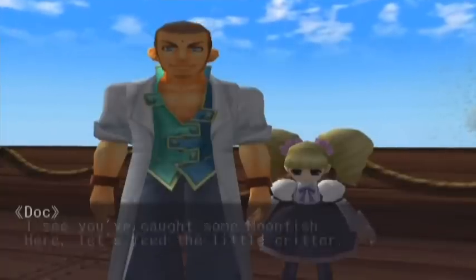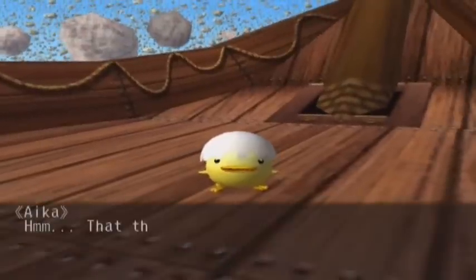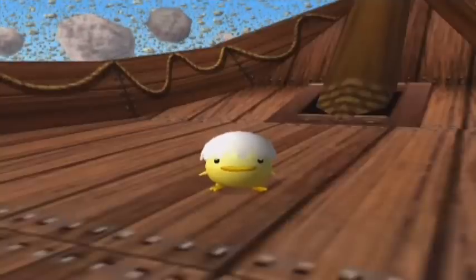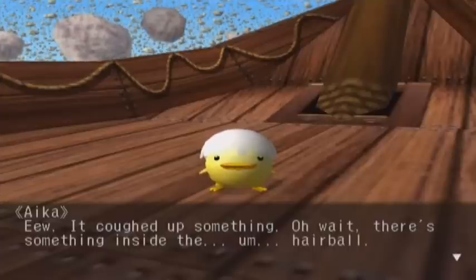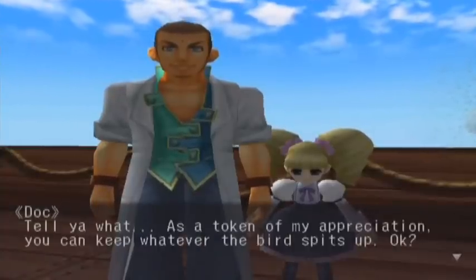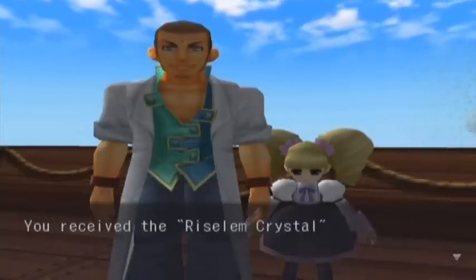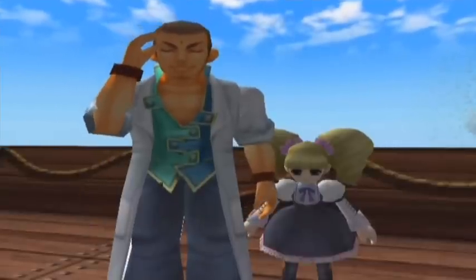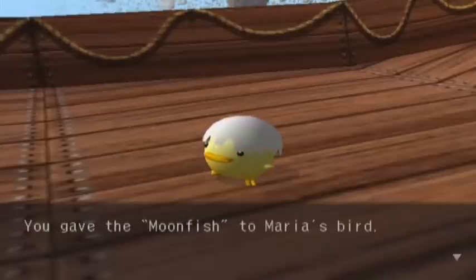I see you've caught some moonfish. Here, let's feed the little critter — feed the bird moonfish. We have two moonfish that we got on Sailor's Island, so we want to make sure we feed them. That thing is getting big. It coughed something up — there's something inside the hairball. Tell you what: as a token of my appreciation, you can keep whatever the bird spits up. We got something called a Rysalum Crystal. There's a spell called Rysalum — it's basically your max revive, like Pokemon's Max Revive or a full Phoenix Down in Final Fantasy. It gives you full health. We got one more moonfish to feed the bird, so we're going to feed him that.